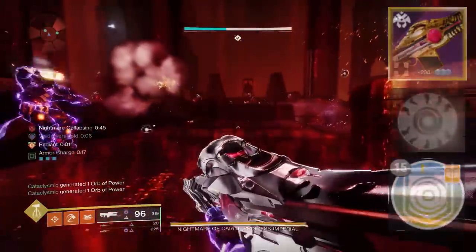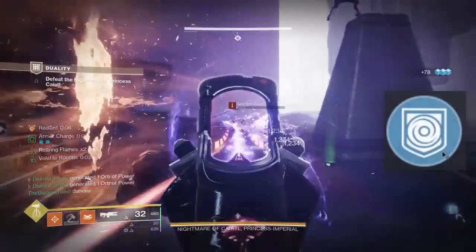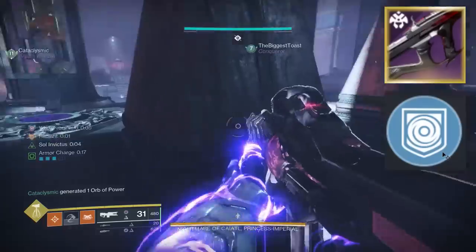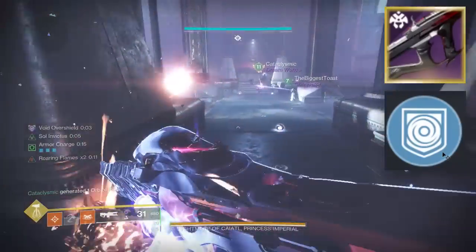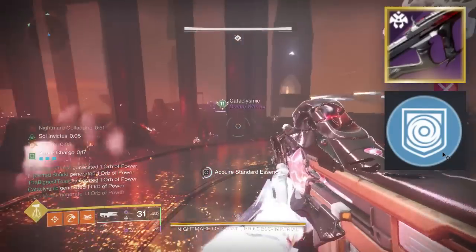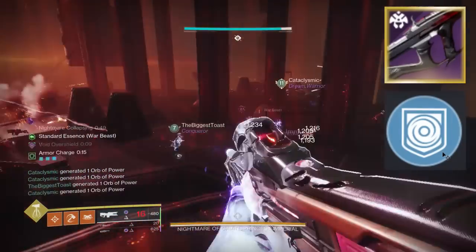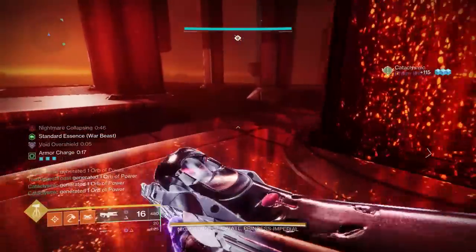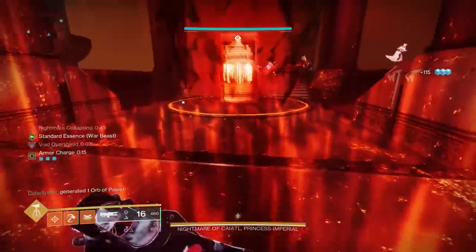A weapon you could substitute here would be a Repulsor Brace Unforgiven. That Repulsor Brace Overshield in this encounter is so clutch for keeping you alive — it's actually insane how good Repulsor Brace is here. It is quite literally a night and day difference between using a weapon with Repulsor Brace and using one without it. Trust me and try it for yourself.